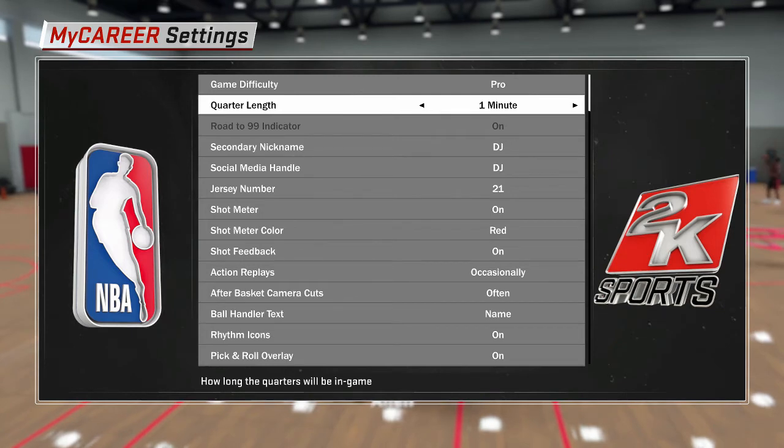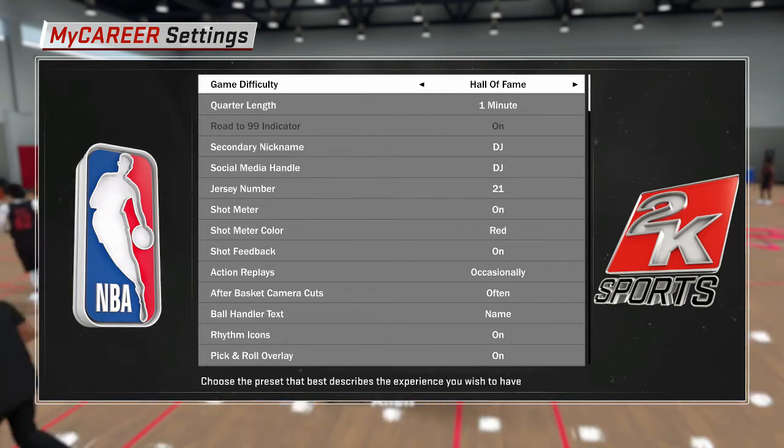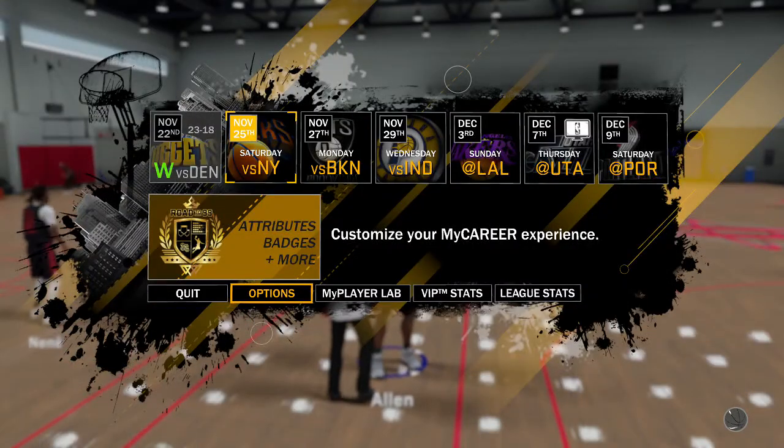With one-minute quarters you can pump out games faster. You're gonna play one-minute quarters but it's gonna give you VC like you're playing five-minute quarters — so you get 500 VC every game. The twist is if you go to Hall of Fame difficulty, it's gonna go from 500 to around 700 VC. So you're gonna get 700 VC every one-minute game.